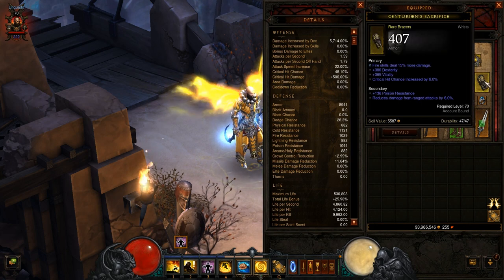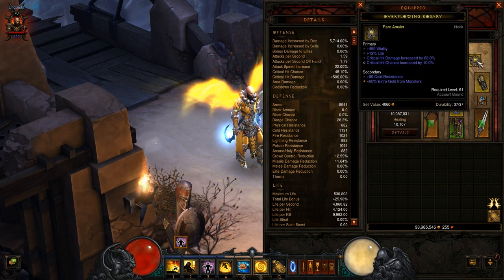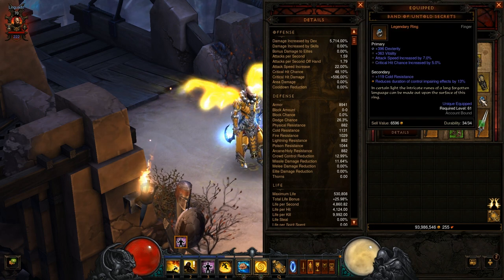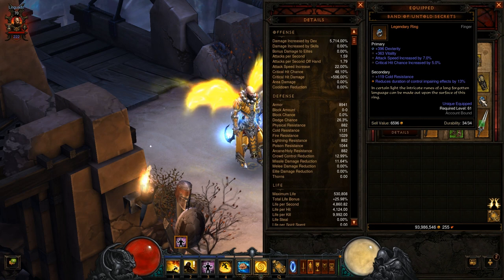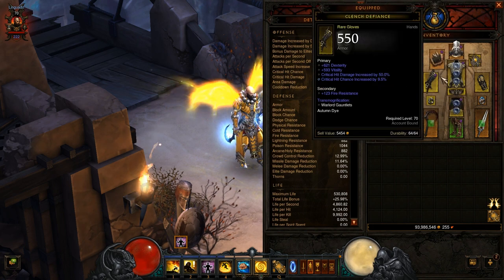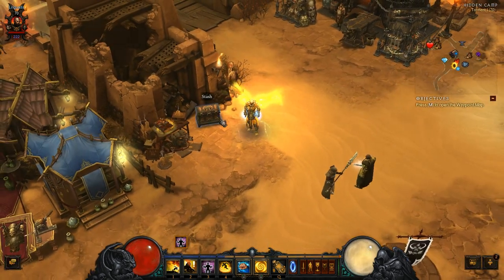Everything else I have equipped is pretty basic stuff — level 61, for example. And this ring is legendary but it's pretty shabby; it's almost a defense ring and I want an attack ring. So there's lots of room to improve here while I'm playing the monk. That is it — this is my monk.